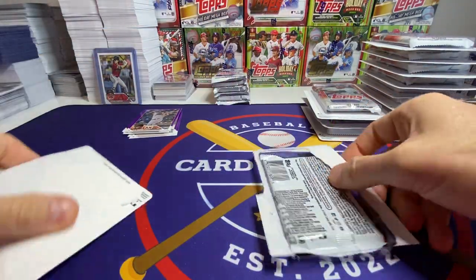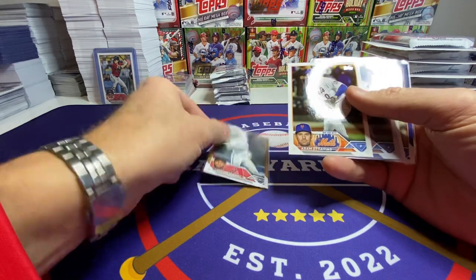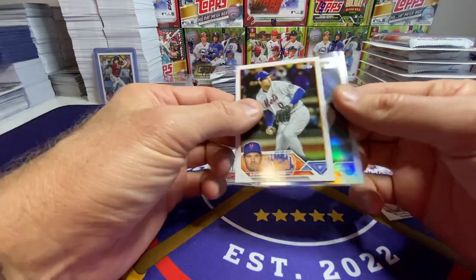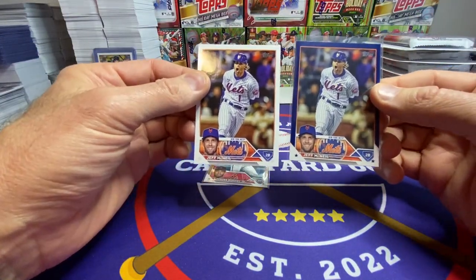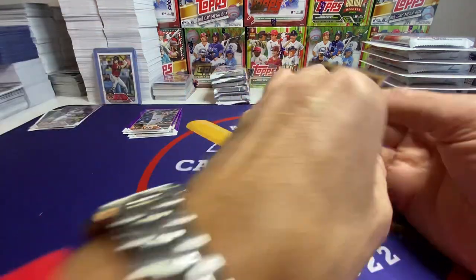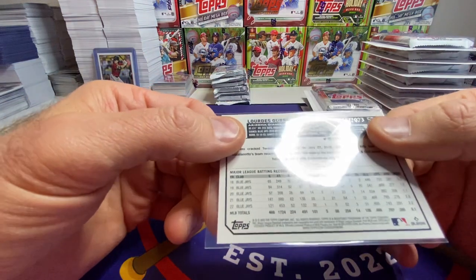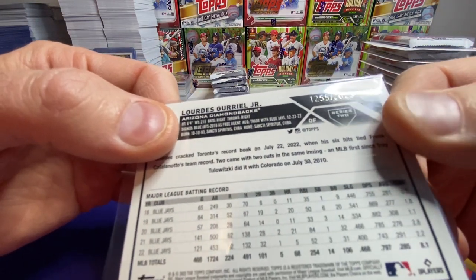This is the only way you can get these purple parallels. Let me explain what parallels are — here's Adam Adovino's base card and a rainbow foil of Adam Adovino. Same card number, same back, everything's the same, just a little bit different. Here's Jeff McNeil's base card and a blue non-numbered parallel. We did pull one numbered parallel — parallels get to be numbered and they go all the way down to a one-of-one parallel, meaning there's only one of them.